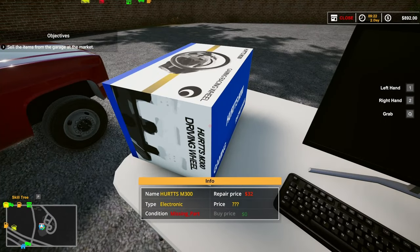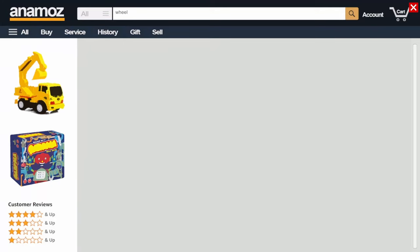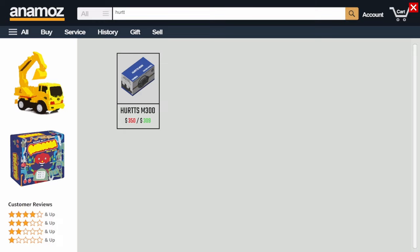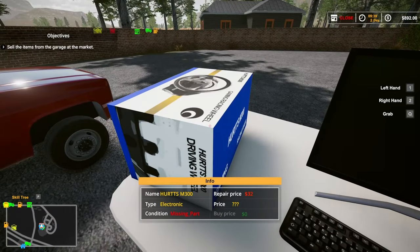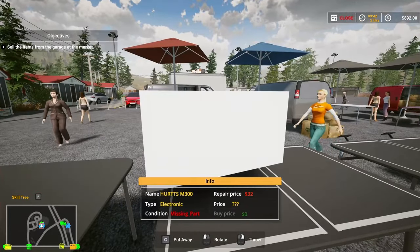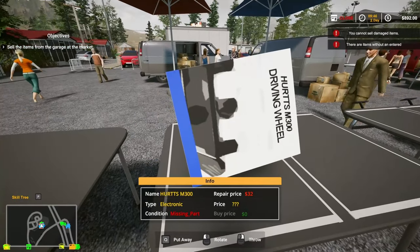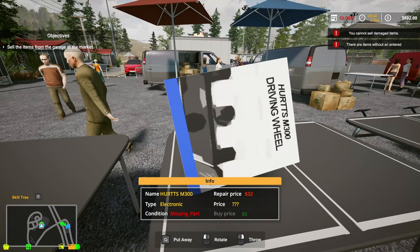Let's check prices on the computer. Looking up items — it's a Hurtt. Anywhere from $309 to $350. We can't sell damaged items — there are items without an entry.